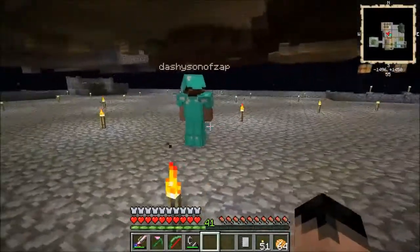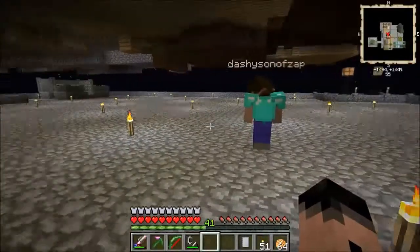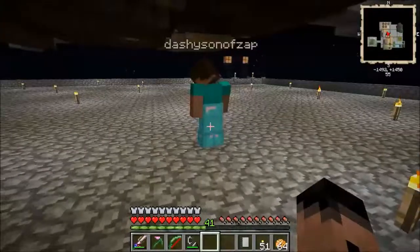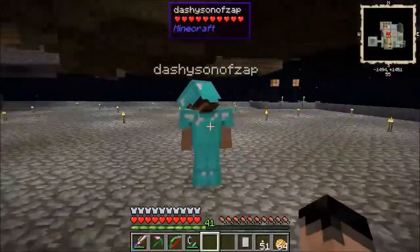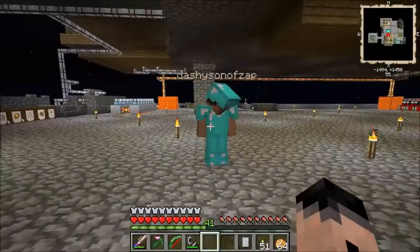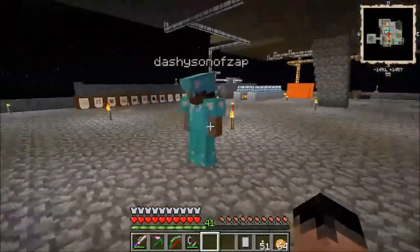Thorns — what is it like? About 20% per level of your opponent's damage is reflected back onto them, at the cost of an extra 20% durability damage. So every hit on you is going to take an extra point off your durability, but every hit from an enemy will also hurt them — unless they're using bows.